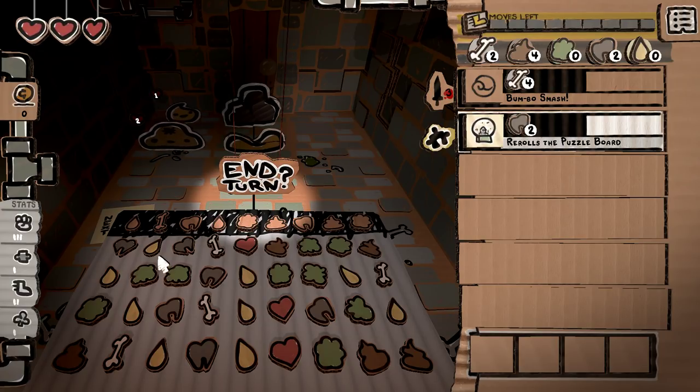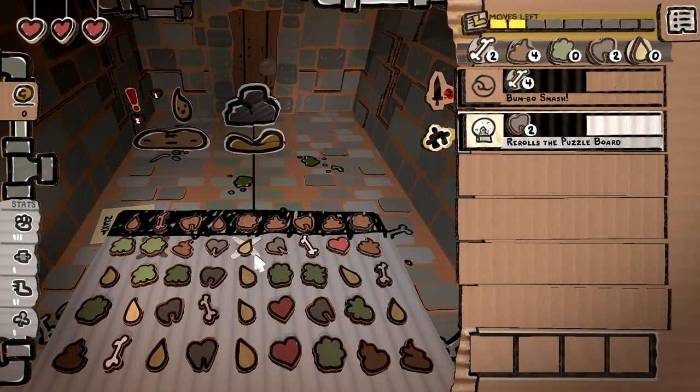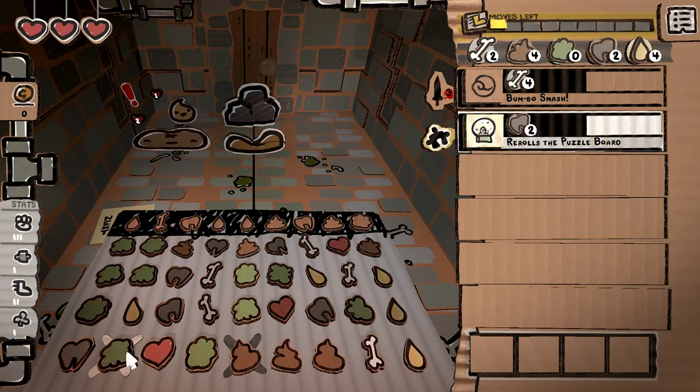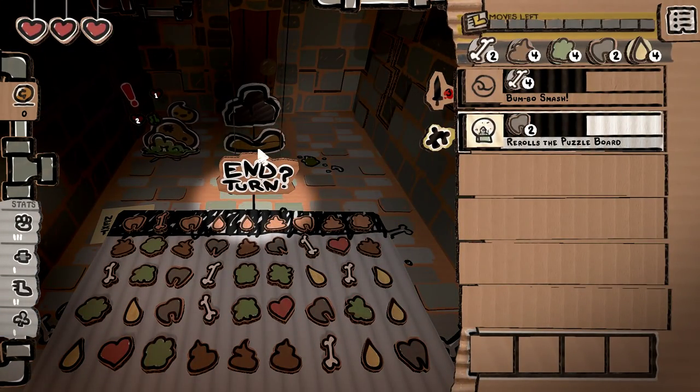I was going to re-roll the board again, but I see a really good, easy turn here. We can do that — it gives us the extra movement where we can't quite kill, but if we do this it lines that up. There's nowhere we can line up two damage with these. I'm thinking Boogan, to be real. That might just be the best answer. Sometimes you just don't need to overthink it — you got an answer, you take the answer.